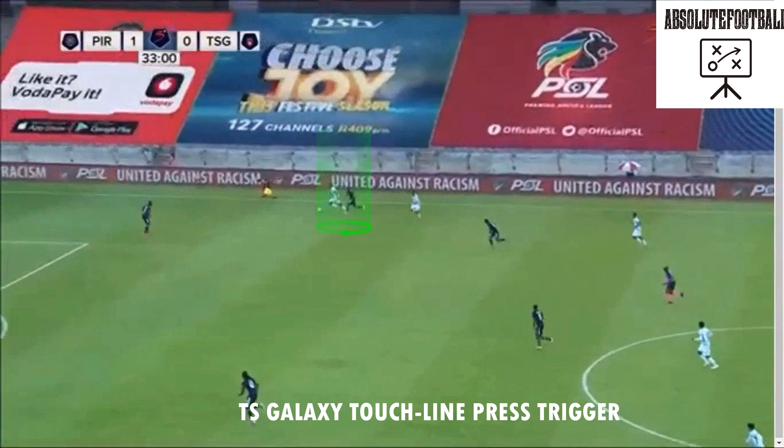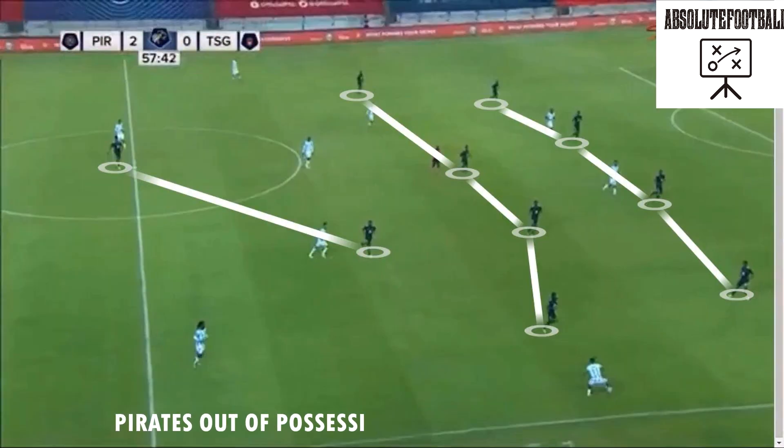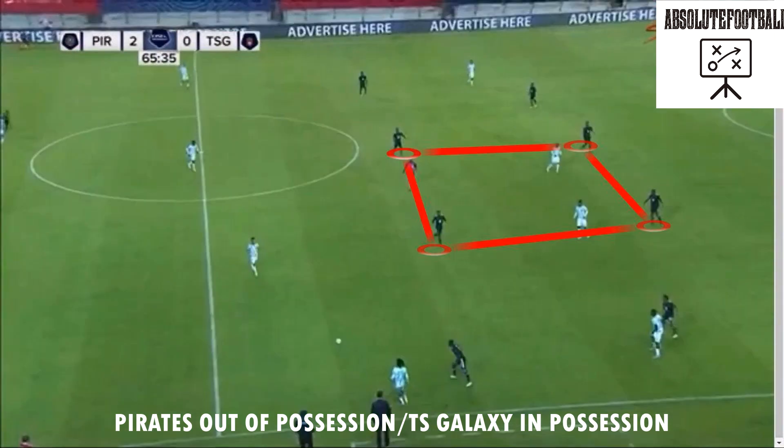Out of possession, Pirates were in a 4-4-2 or 4-4-1-1 shape. This shape creates a central compact block with the two defensive midfielders and two center backs, making Pirates impenetrable. This also allows TX Galaxy space in the wide areas, which became TX Galaxy's best attacking weapon with no success centrally.